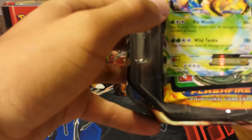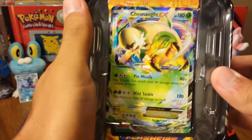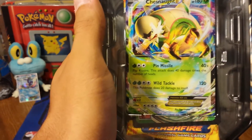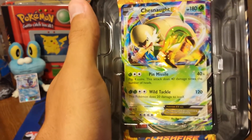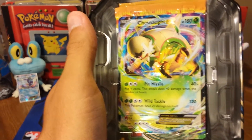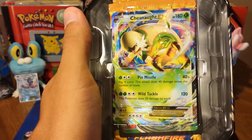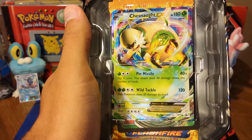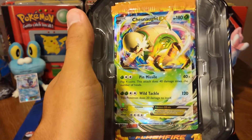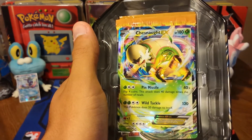Well if nothing else, the artwork looks nice. 100 HP, first attack Pin Missile for one Leaf and a Double Colorless. Flip 4 coins — this attack does 40 damage times the number of heads. It's not terrible. Wild Tackle for 120, 2 Grass Energy and a Double Colorless. This Pokemon does 20 damage to itself. They really could have done better with that one.